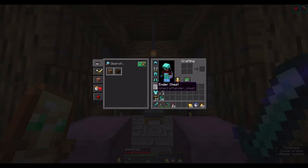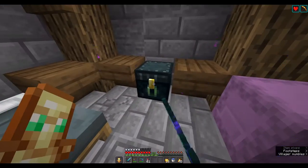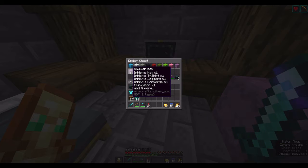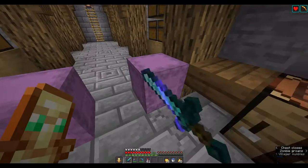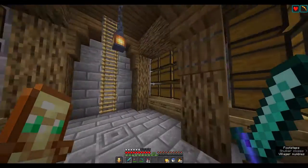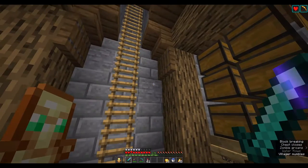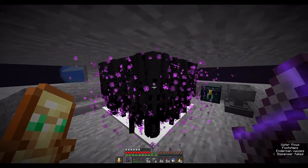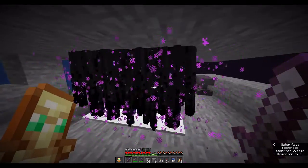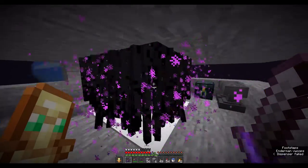Some of you may be wondering about the diamond gear in my inventory, but it's just my end raiding gear, and all of my main gear is safely stored in this shulker box inside of my ender chest. Now that we have all the shulker shells, I'm going to be crafting up some boxes and transporting all these books over to our enderman farm, made by Justin, and now we are going to go do some enchanting.